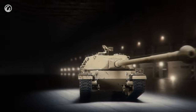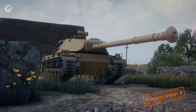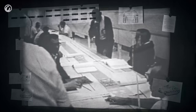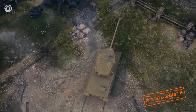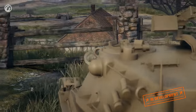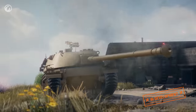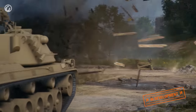Tier 7 is represented by the Semovente Contra Caro Mod 1956. The vehicle was designed after World War II and doesn't resemble the previous TDs in the branch much, mainly because Italian tank building came out of hibernation and the revision of its concepts began in the 1950s. American designs with some additions form the basis of the new TD project. The vehicle received a rotating turret with a limited gun traverse arc of 60 degrees and excellent gun depression angles. A drum-type autoloader was installed for a 105mm gun, and the vehicle received excellent frontal armor that allowed for close-range combat.